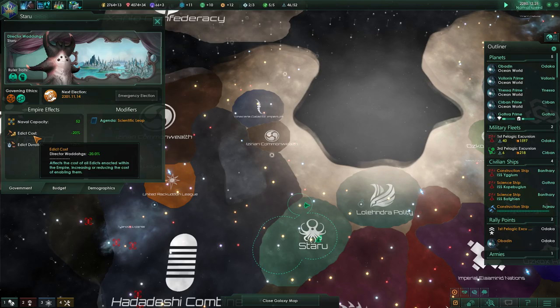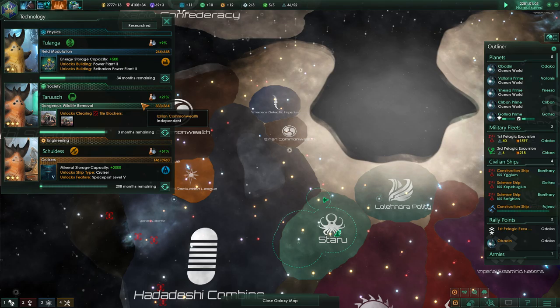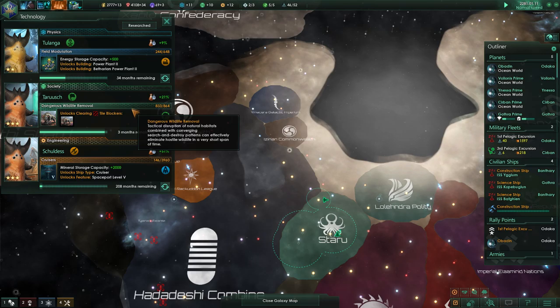Xenophile and materialist. So it looks like technology is what we'll have to keep an eye out for to increase our leader maximum. We've got three months remaining on the dangerous wildlife tile blocker — that's good. Let's speed this process up just a little bit.